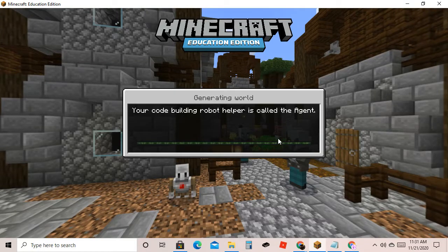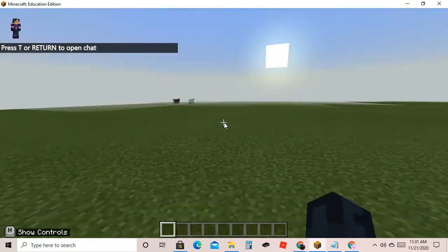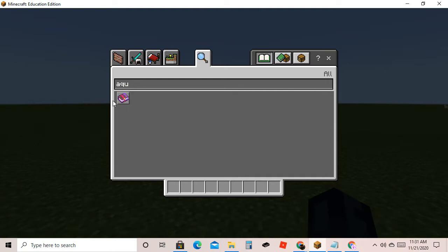Hi guys, XartinStream here, and today I'll be showing you how Aqua Affinity works and another enchantment. We need Aqua Affinity and a helmet.